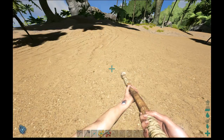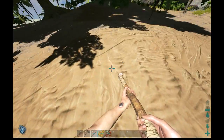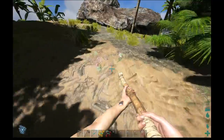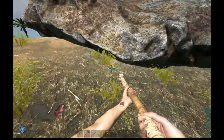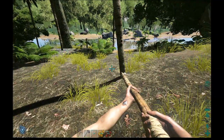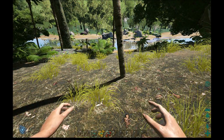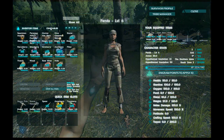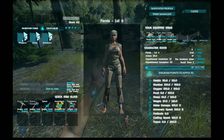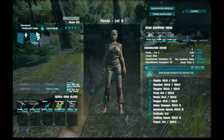We have some meat and some hide, so we want to go ahead and cook up the meat. I usually try to do things where I have something to put my back against. To cook meat I'll need a campfire, so go into your inventory and click on craftables. The campfire can be found under structures, then cooking.